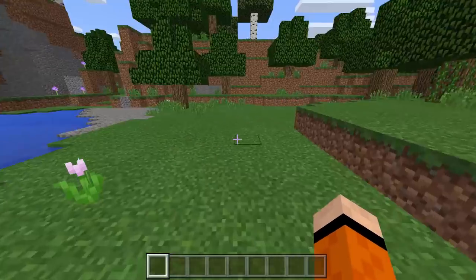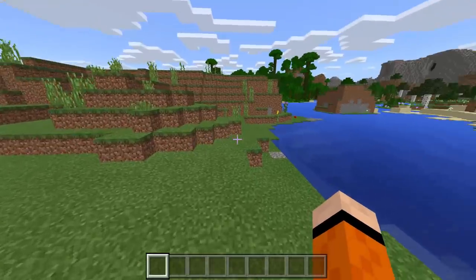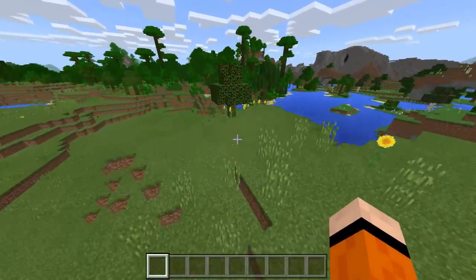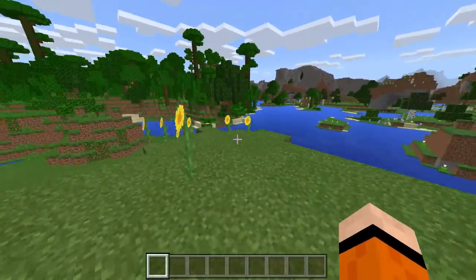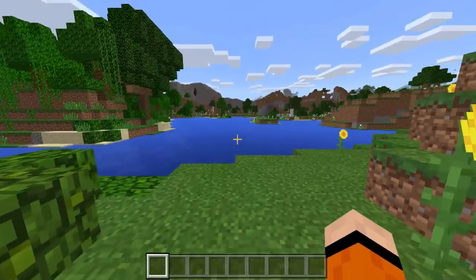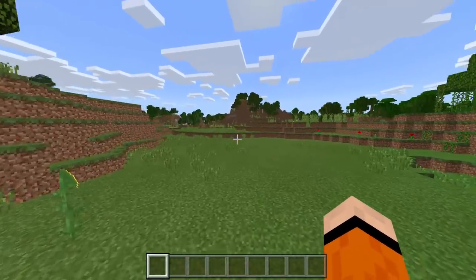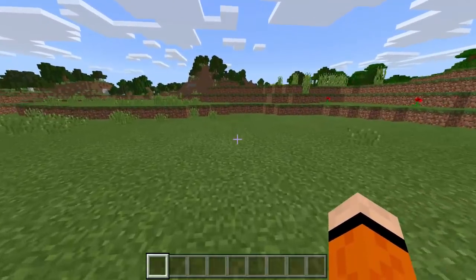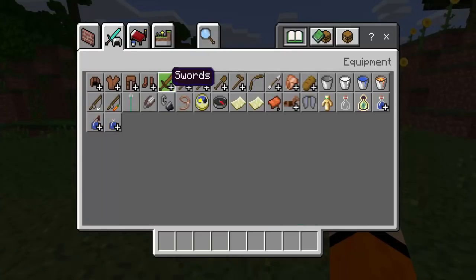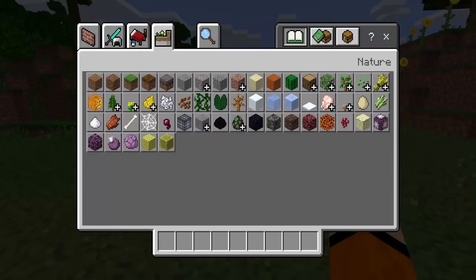You guys all know the new aquatic update that is going to be coming out very soon — at least I think it is. The developers are working on that, and it should be out sometime this year, maybe in the next couple months. In this video, I'm going to be showing you something really cool. This is basically the add-on that puts all that stuff in the game for us already, so let's look at everything that's been added.